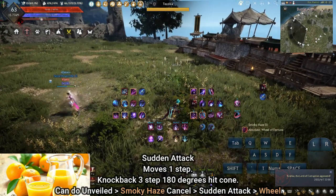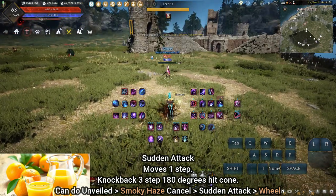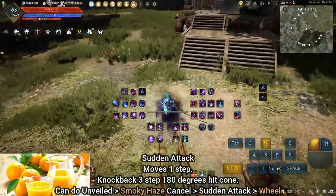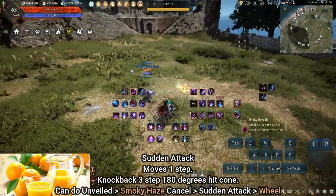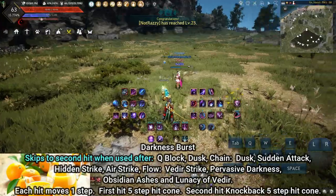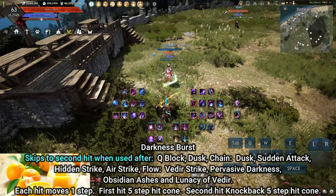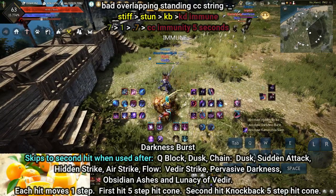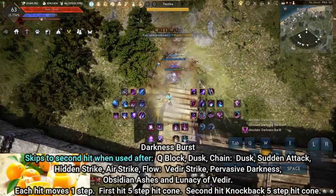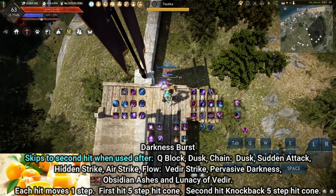Sudden Attack: opportunity catch following a Smokey Haze. If all proactive CCs are on cooldown, the opponent is in an unprotected state, and you have the space and timing, using this will allow reactive catches to be used as a follow-up. You can curve Sudden Attack with how fast you camera-swing your Smokey Haze. It's possible to use Unveiled or Enforcement first hit as an opportunity catch if close enough. Darkness Burst: similar opportunity catch to Sudden but slower, following Dusk and Chain Dusk. Using it after Sudden Attack, Hidden Strike, Airstrike, Low Vidir Strike, Pervasive Darkness, Obsidian Ashes, or Lunacy of Vidir will skip to the second hit. It has no cooldown and can be mixed in for aggressive CC strings.